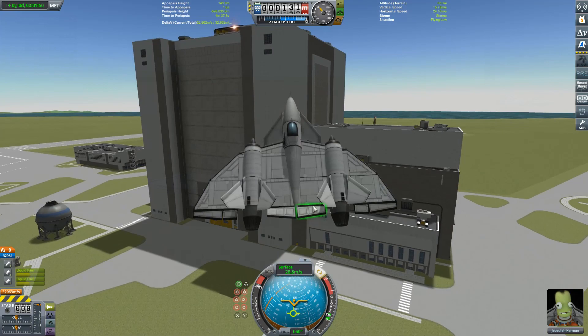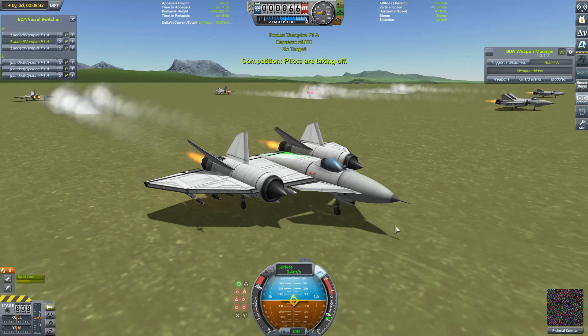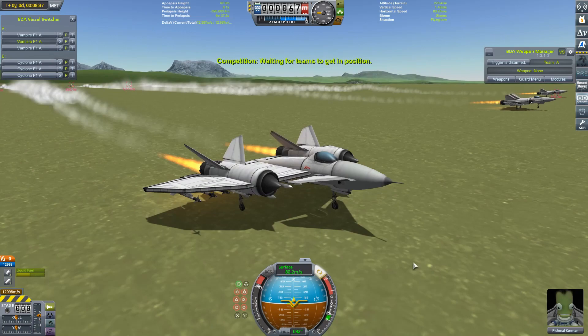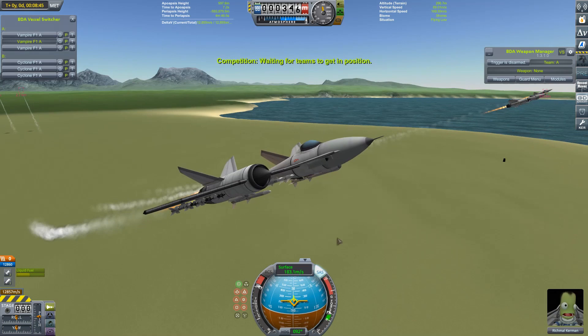We're going to run the Vampire through the gauntlet of my three main current fighters, starting with my conventional Eurofighter-esque Cyclone. Let's get them into the air. One of the problems with the Vampire is that, being kind of over-engineered unlike my other craft, it has quite a high part count. You can see that clock in the corner — that's not going quickly. About two seconds of normal time for one second of game time.